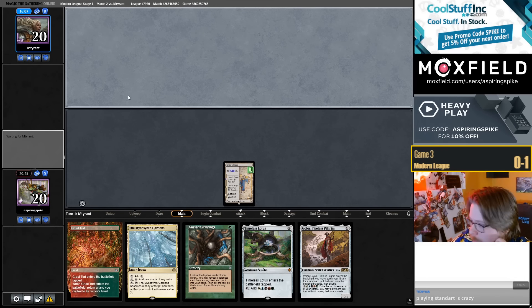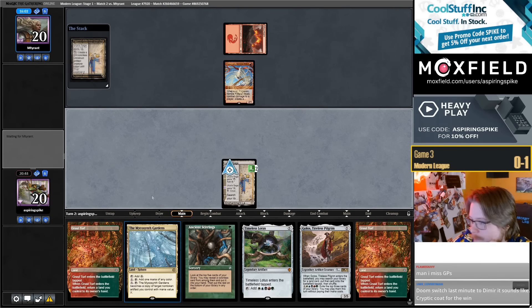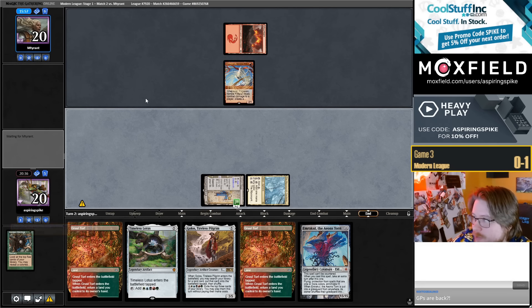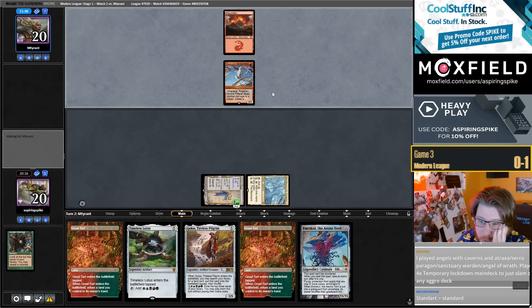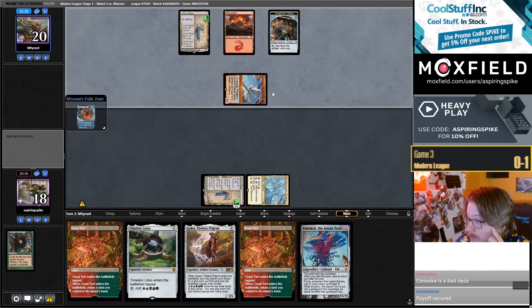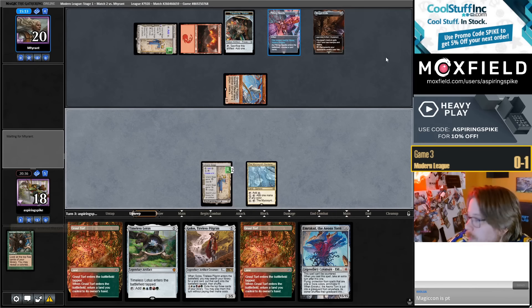Mono white has like a ton of really polarized matchups — I think it's fine, but you have to be comfortable having very polarized matchups. GPs are back — there are occasionally GP-like events at Magic Cons. Magic Cons are like the new GPs, but there's only like three of them a year. One thing I really don't like about the new Magic schedule is there's like three Magic Cons by summer usually, and then in winter there's only one. They name Golos — we really need to go off this turn.